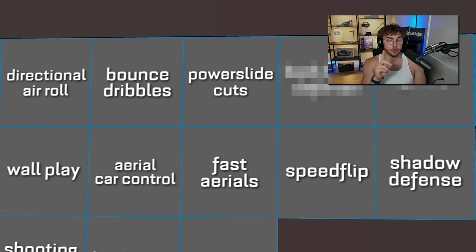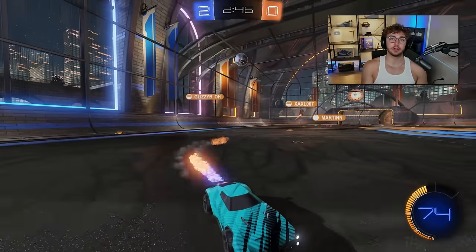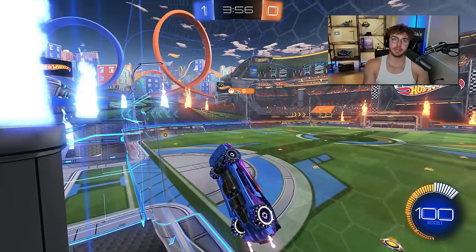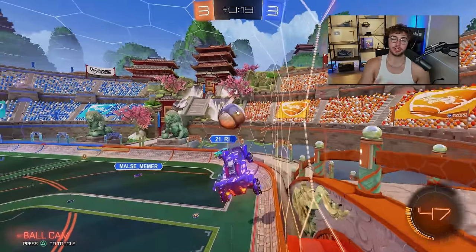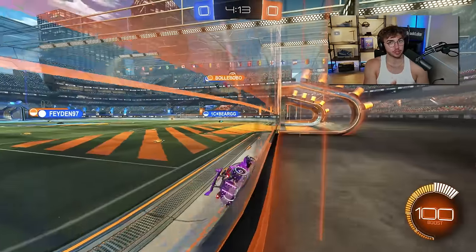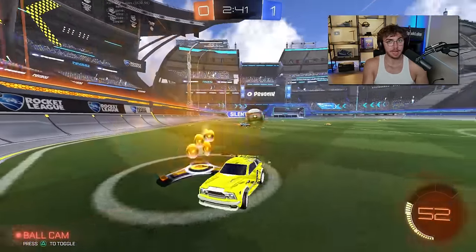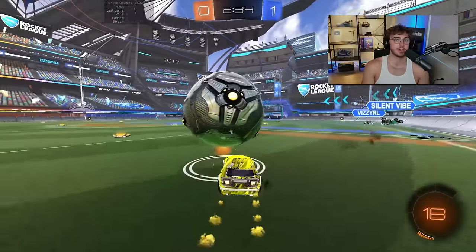Two more mechanics in champ. First: backboard defense. If players are going to start air dribbling on you, we've got to learn how to use the backboard. So many champ players forget to rotate back post and forget to use the backboard entirely, pushing up to the front post and wondering why they can't defend air dribbles. You don't need to be a pro to defend a champ air dribble — you just need to go on the backboard. Continue to rotate back post and use the backboard, especially against aerial attacks.